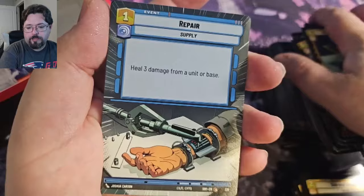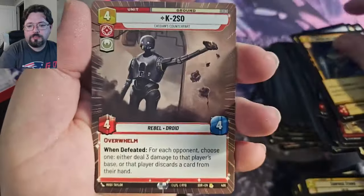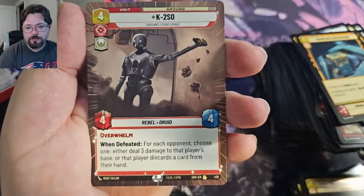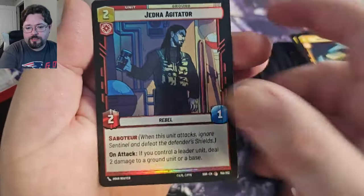Stock, Mining Guild TIE Fighter, Repair, Hyperspace. We got the Ghost. We got Hyperspace Rare K2SO — that's pretty sweet. Traitorous Rare, and a Jetta Agitator Foil.